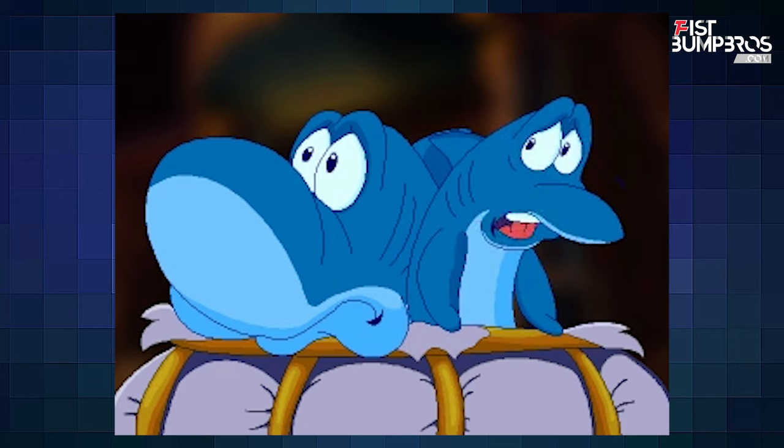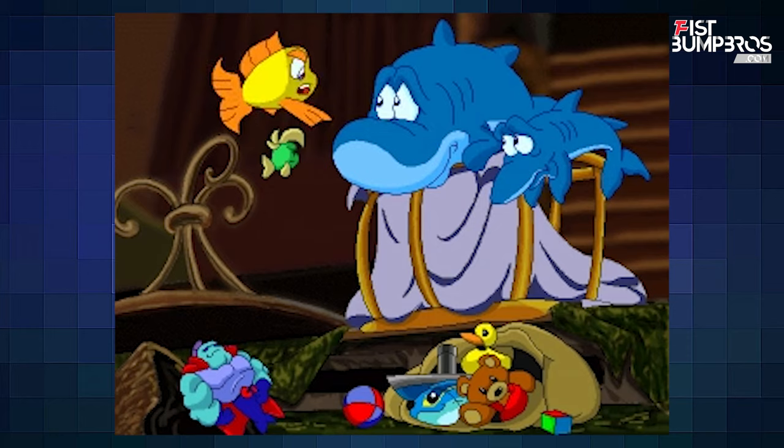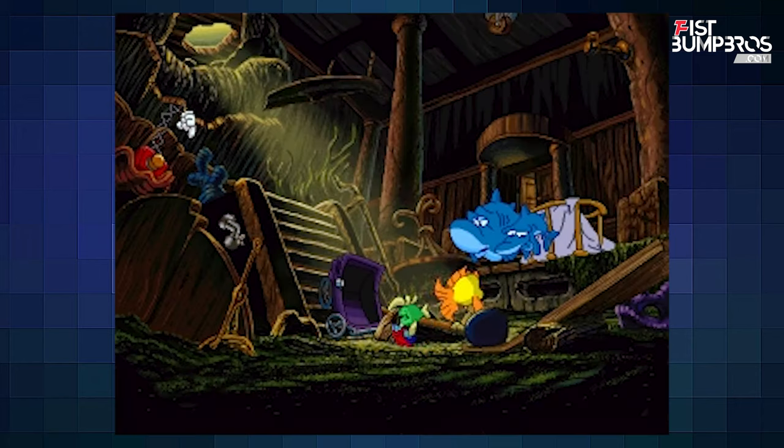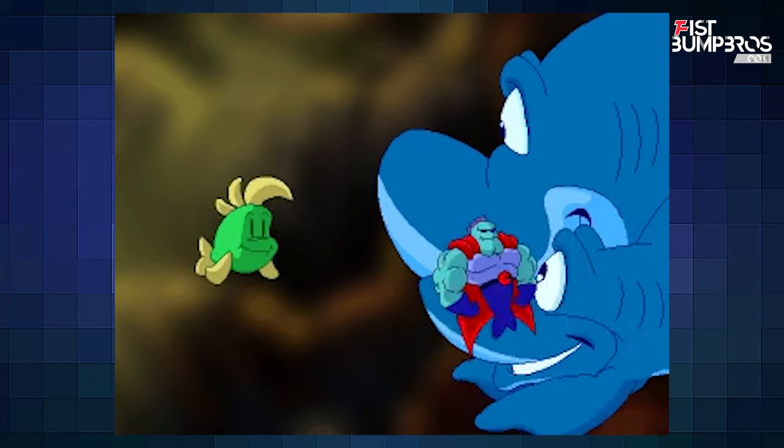I don't understand why these two sharks still work for the Squidfather — he treats them like garbage, there's no payment as far as I can tell, and they always seem to get overwhelmed by Freddy's argument to share everything. The Squidfather doesn't need the toys as much as the kids do. The toys get returned and Luther gives his toy to the sharks so they can give it to the Squidfather as a gift.